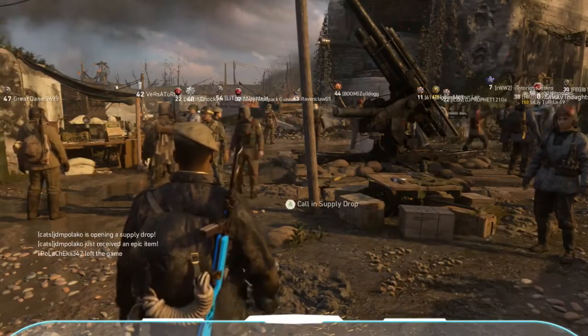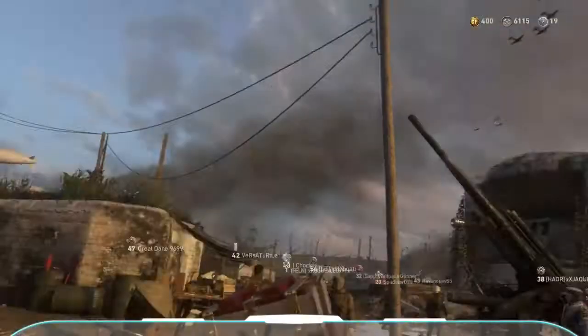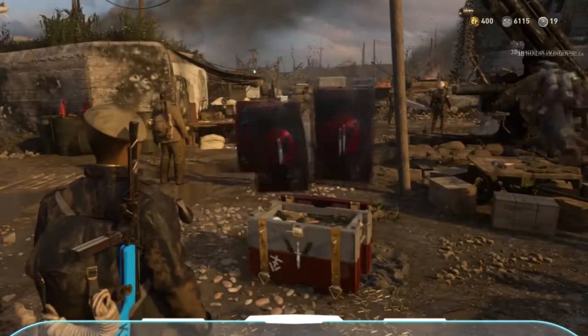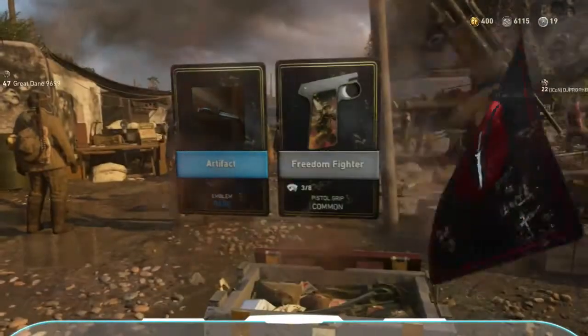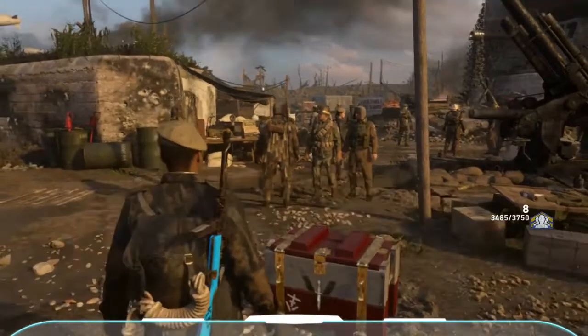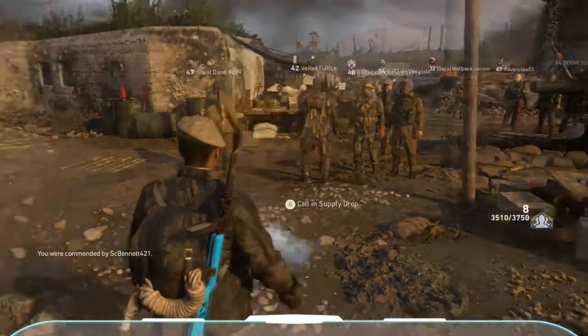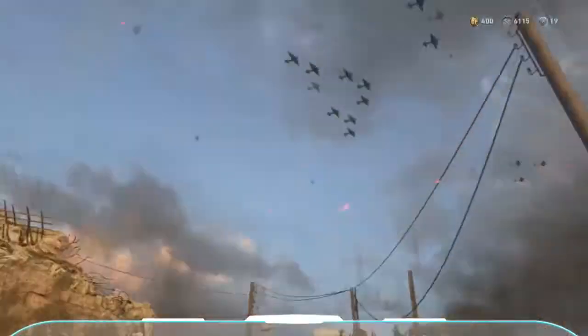Got the Resistance bribe — let's open up the Resistance bribe. Freedom Fighter demo — nothing. I'm probably gonna save these CoD points. I got a couple CoD points. Last thing we've got is an epic bribe — can we get a weapon? Please give me a weapon.